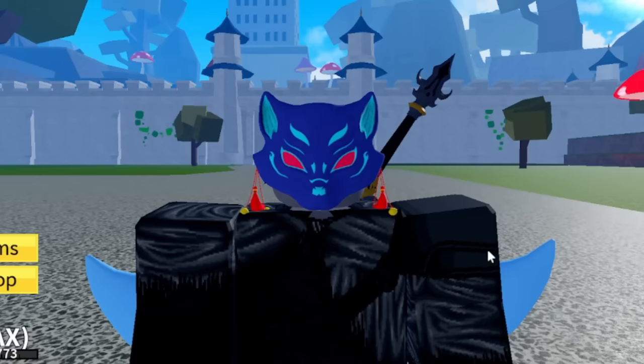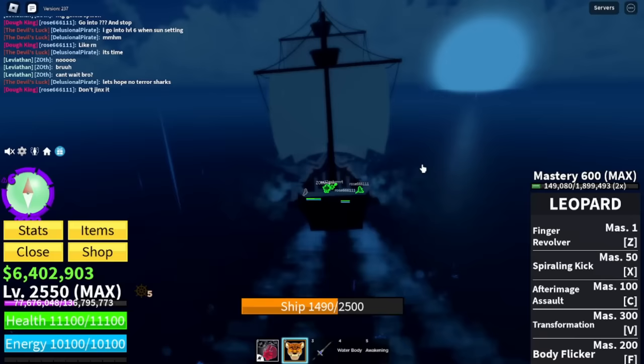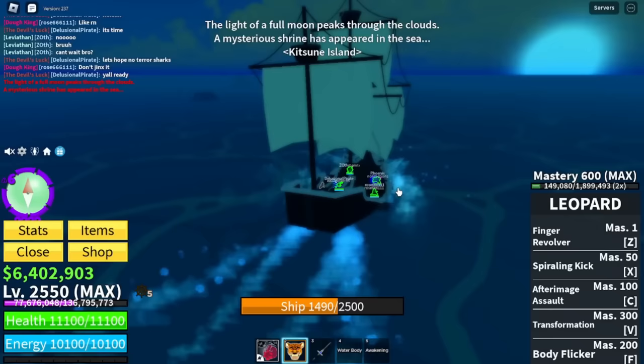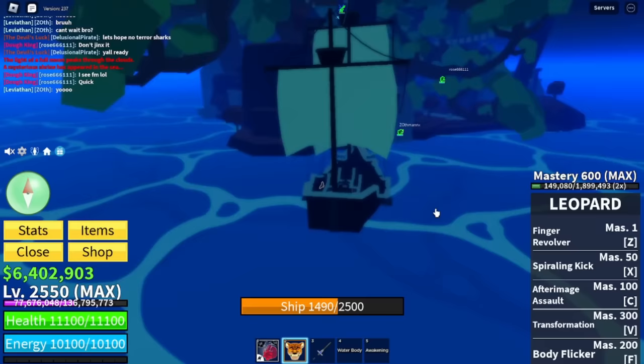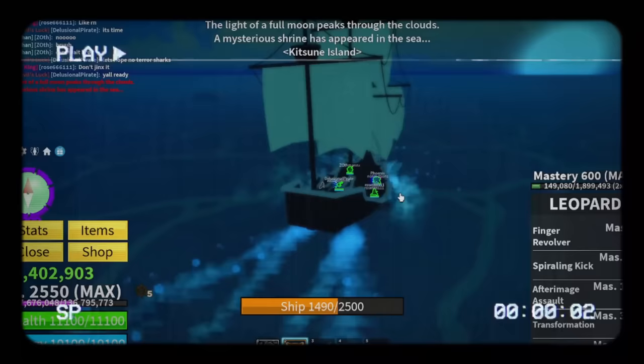I'm going to show you me finding the location and doing all of the event, but first let me explain how to actually get there. As you can see, we are sailing the boat somewhere in between where the sun and the moon is. You're going to sail straight in between both of them, and keep going straight until you reach the sixth-level danger zone. Once you do that, keep going and wait until it says 'Full Moon — Peace to the Clouds.' It does have to be a full moon. When that happens, a blue moon will instantly spawn and it will say 'A mysterious shrine has appeared in the sea.' Then you've made it to the island and can access the new event.